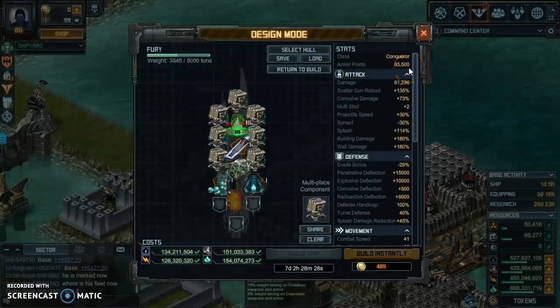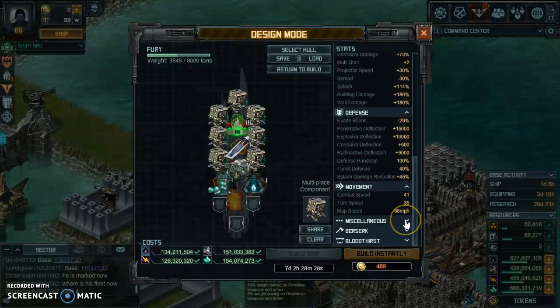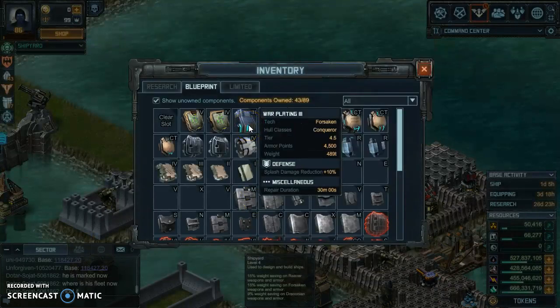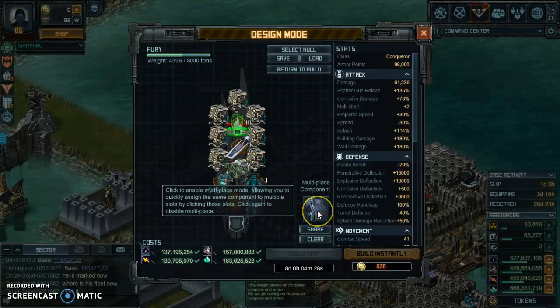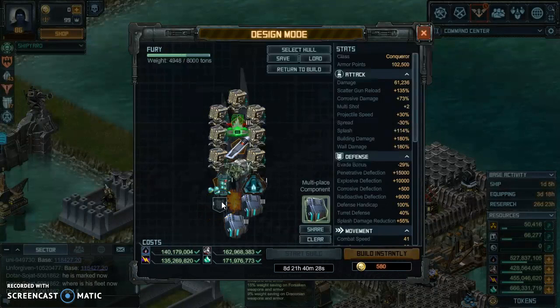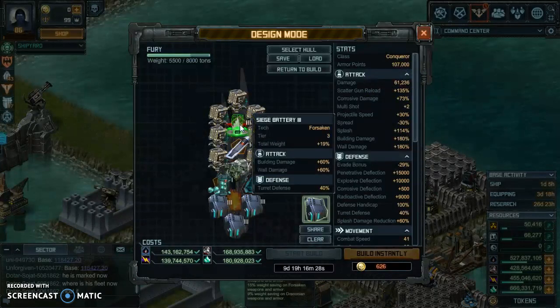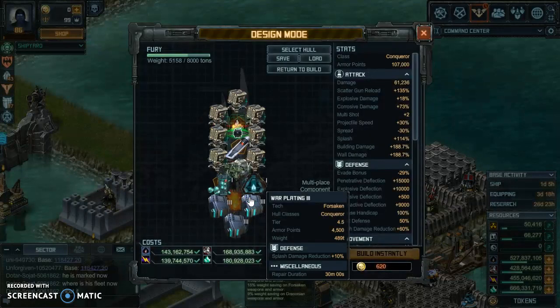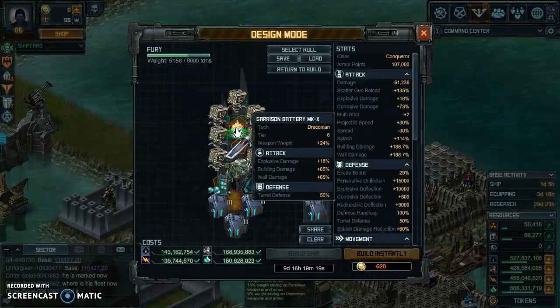We're going to go with Siege Battery Three for now. As you can see, the armor points went up to 93,000 and the damage is at around 61,000. Let's check the repair time — one hour eight minutes for a single ship. If you complete the whole fleet, it's up to 107,000 armor points and damage is still at 61,000. Comparing Garrison versus Siege Battery, it's pretty much the same damage; the Scattergun reloads at 135 percent either way.